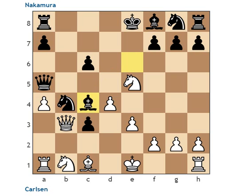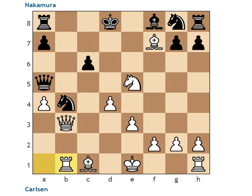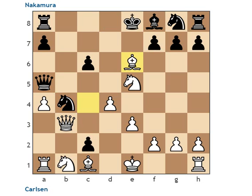Black played C2, hoping for some desperado. White decided to capture over here. Note that Black is unable to capture here first because of Bishop F7, then King D8, then Rook takes B1. There's no good discovered check because White just plays King E2 and claims a huge attack on the Black King, with a two-piece army attacking. That's obviously not good for Black.